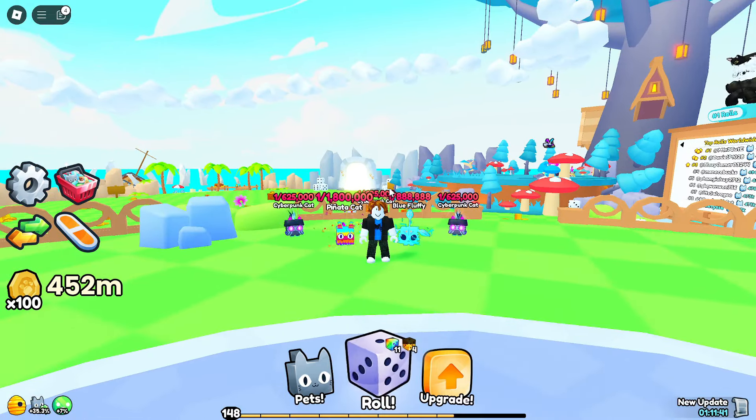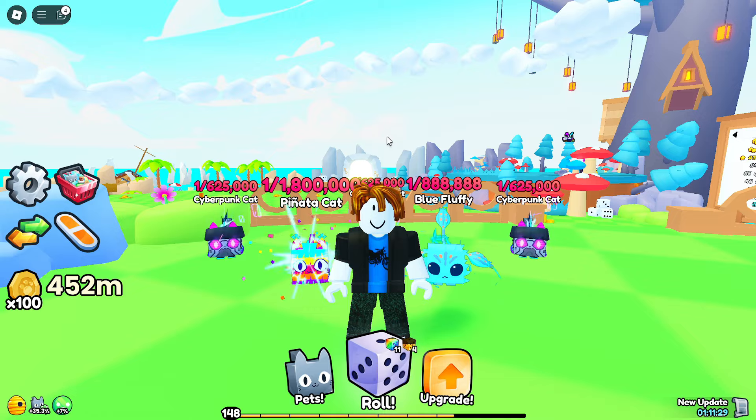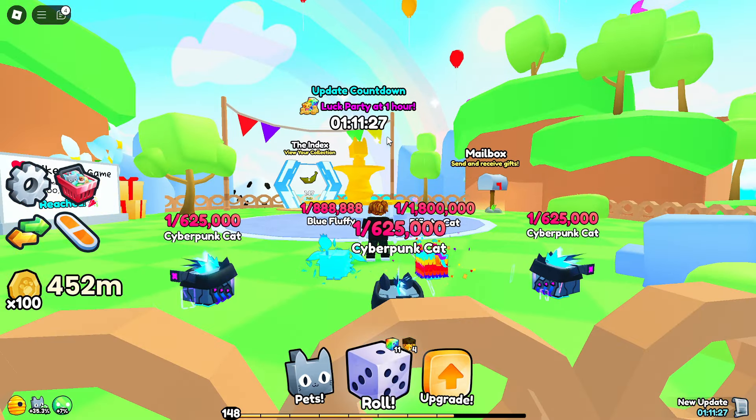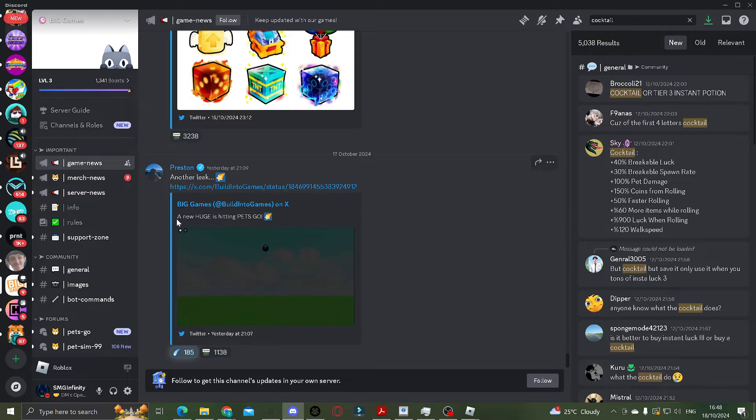In today's video we are back once again on Pets Go, where we are going to be checking out the massive upcoming Update 1. It's massive — for example, there are 80 new upgrades with some of them looking pretty interesting, like some kind of better chest, angel special dice, and also a new huge to try and unlock.